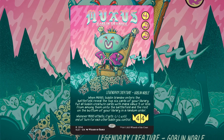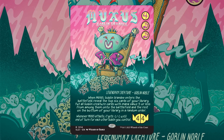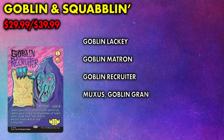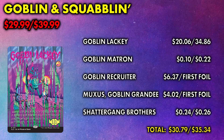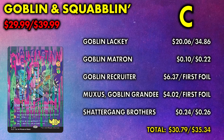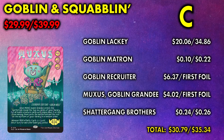Muxus, Goblin Grandee — or Granny, I don't know — also gets its first foil printing here. Unfortunately goblins don't tend to command high prices, and $30 in non-foil gets you $30 of cards. The $35 foil price omits the fact that two of these cards have no foil versions, meaning there's hidden value there. I'll say this is a C grade for either, but I think that may just be me passing the Goblin students so I don't have to sit through them taking my class again next year.